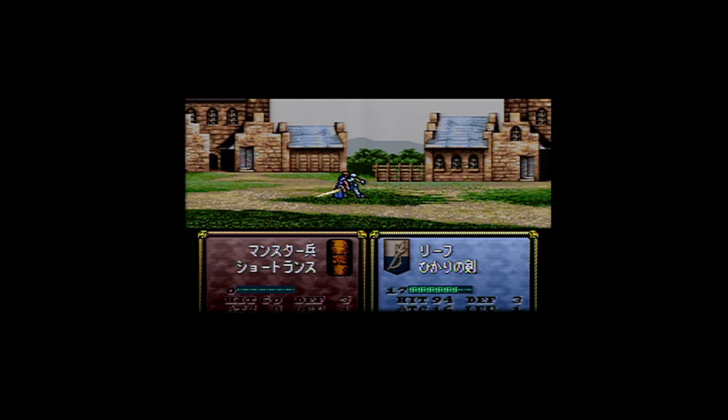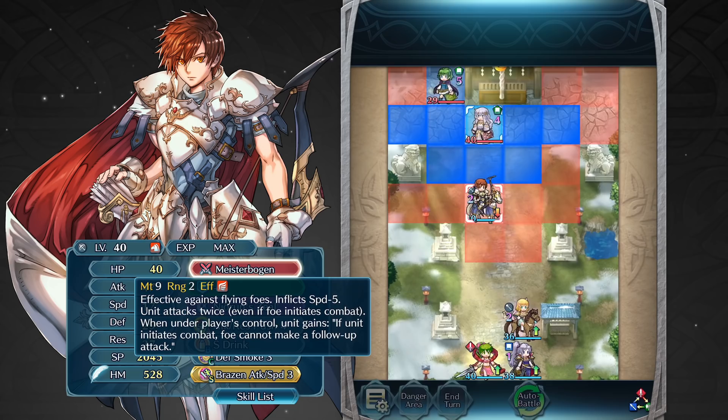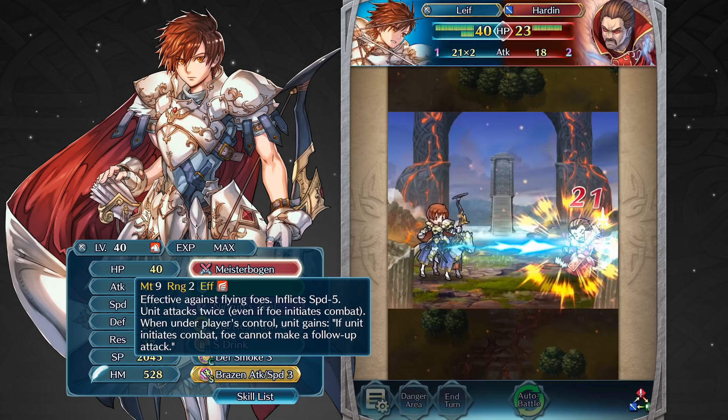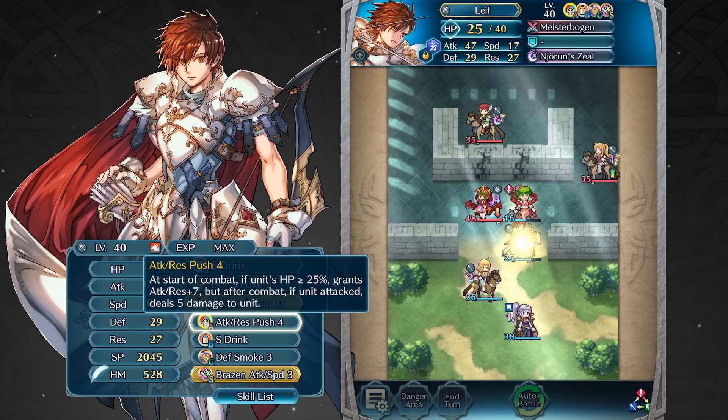Let's take a look at his default skills in Fire Emblem Heroes. Leaf's weapon is Meisterbogen. This powerful weapon gives Leaf two attacks whether he initiates the attack or not. Also, even though Leaf's speed is fairly low, if he is active in your team and initiates the attack, the foe can't perform a follow-up attack.